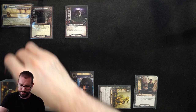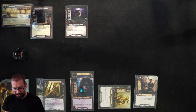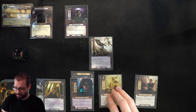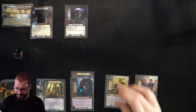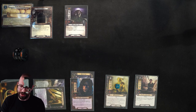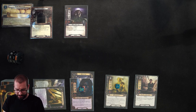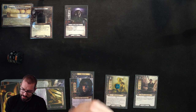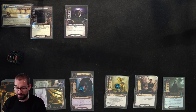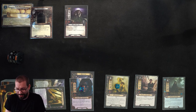Moving on to round 2 — up to 12 threat. Strength of Arms is great to see but not useful when you only have 2 allies. Treebeard also has a resource, which is going to be very valuable soon. I'll exhaust both of these to generate 4 more resources and raise my threat by 1. I'll spend 1 on Gildor to draw a card, but Steward of Gondor is useless. At this point, I'm going to spend 4 for a Northern Tracker.